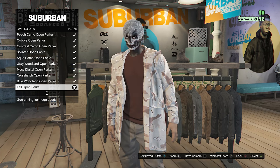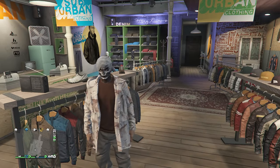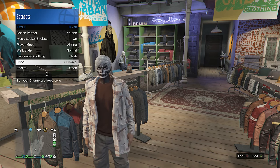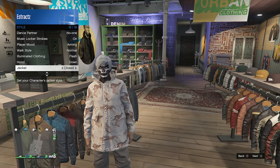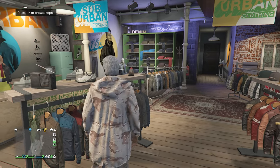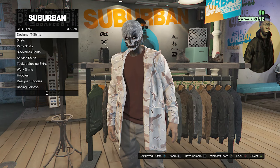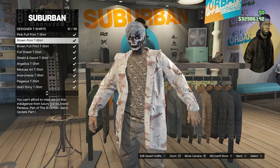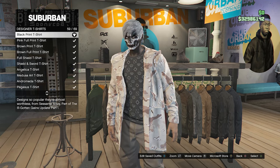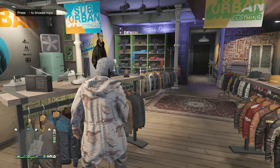Once you equip the fall closed parka, back out of the tops. To set it to open, pull up your interaction menu, go to style, and then go to jacket. If it says closed, press right on the d-pad and you'll set it to open. Once your jacket is open, go back into your tops, scroll down to designer t-shirts on slot 32, and scroll down to black print t-shirt on slot 59. Once you have the fall open parka and the black print t-shirt, back out of your tops.